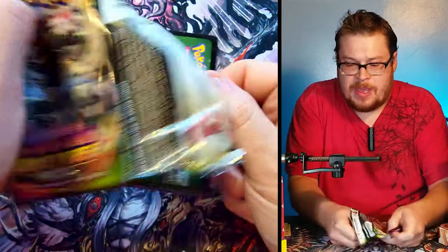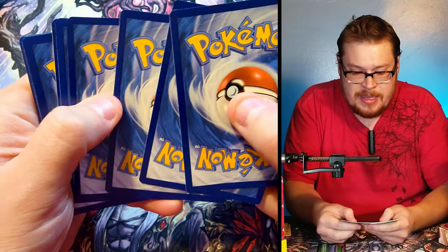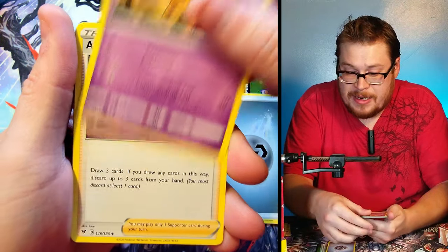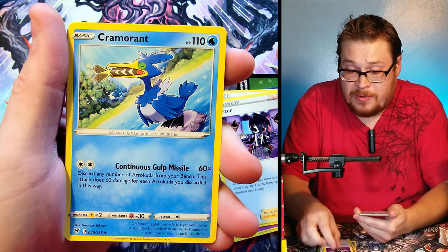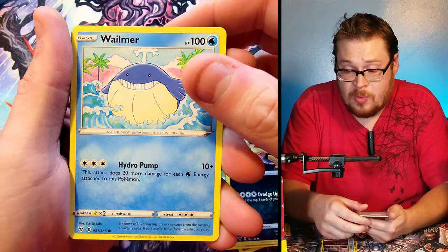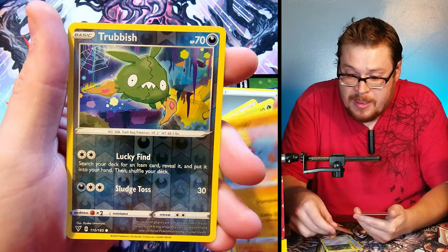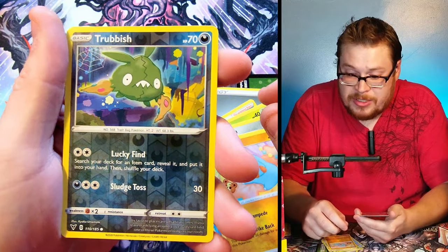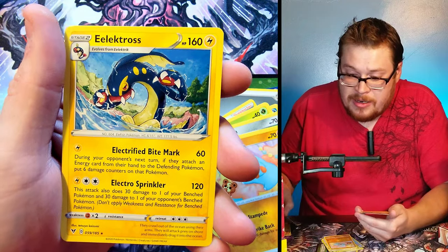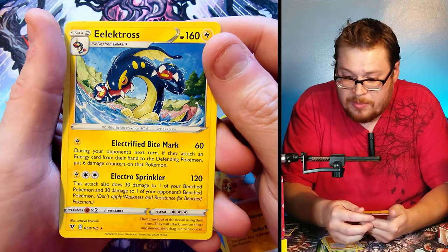Vivid Voltage — I tried to buy a booster box off eBay about a month ago and got scammed. They sent me resealed garbage boxes, which was unfortunate. I don't trust TCG products on eBay anymore. Opening this pack we've got Weedle, Beldum, Finneon, and a holo Trubbish — he's everywhere in Pokemon GO right now. Behind it we've got Electross as our rare, but non-holo. Bummer.